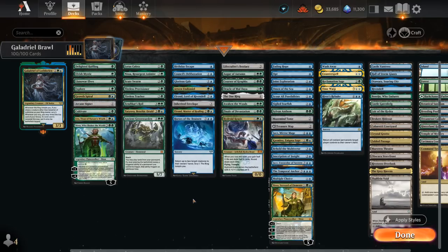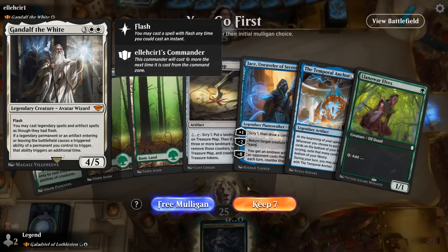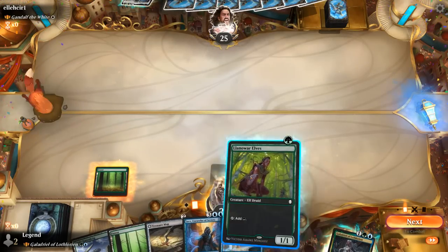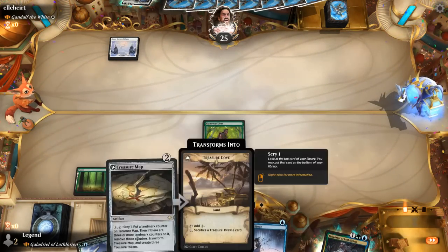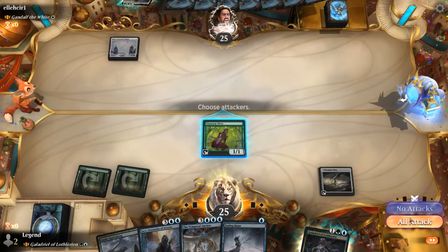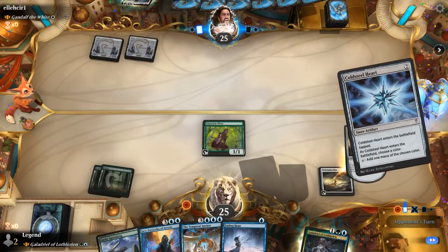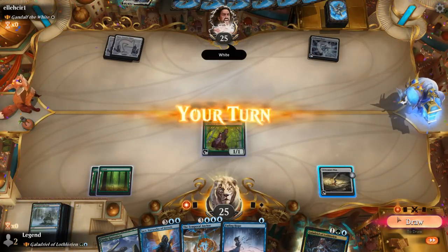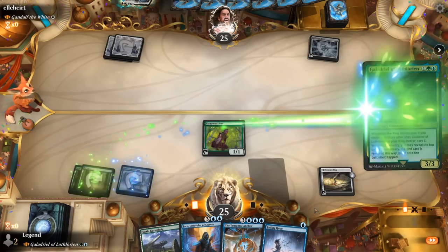So that's our deck — now let's jump into some games. We're on the play facing Gandalf the White, which typically doubles effects from artifacts and other legendary permanents entering. Our hand seems promising — turn one elf is difficult to turn down, even though we're missing blue mana. With the Treasure Map we can Scry into one. Play Map and pass. I might put an upkeep stop to Scry again if we fail to find an island.